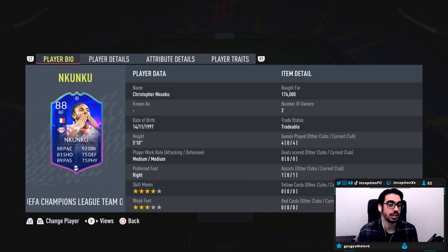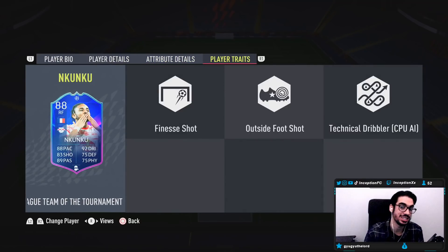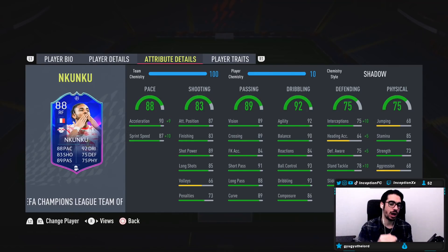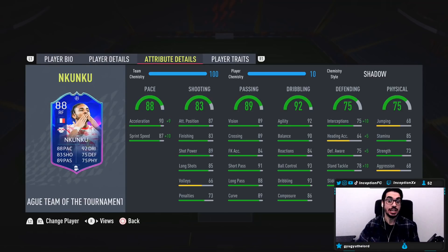With Nkunku, we are taking a look at a card who is 5'10", medium-medium work rates, right-footed, 4-star skills, 3-star weak foot. In-game player traits, he has the finesse shot trait as well as the outside foot shot trait, which is actually super noticeable because his shooting is way better than I initially thought. I think it's because of the decent stats for shot power, finishing, attacking positioning, and long shots. Base card stats for pace are set up really nicely, and with a card like Nkunku, you can either give him the shadow chemistry style or the anchor chemistry style.